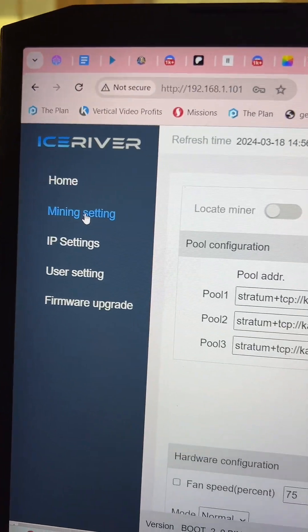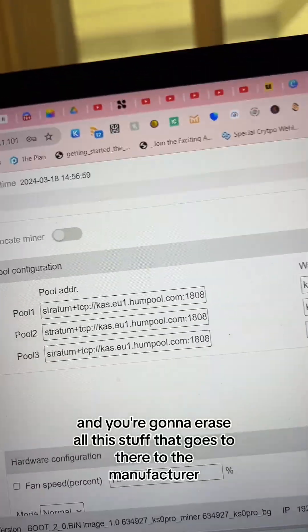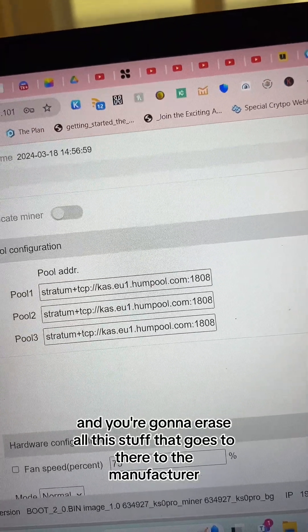Go to 'Mining Setting.' You're gonna erase all the default stuff — that goes to the manufacturer.